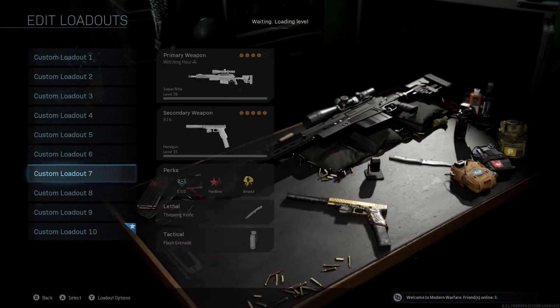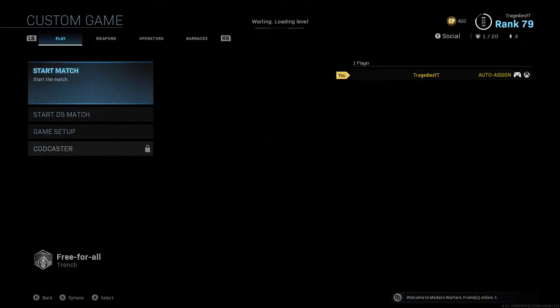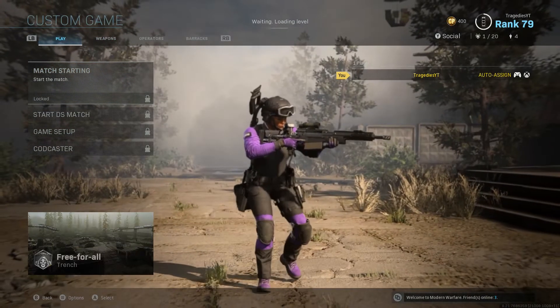You're going to want to have a class that has a pistol and a sniper. You've got to have a pistol and a sniper, because to enter the code you need both of these two things.